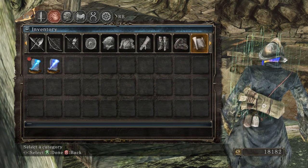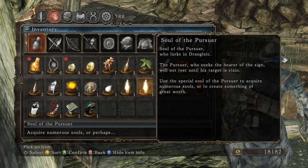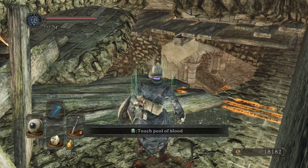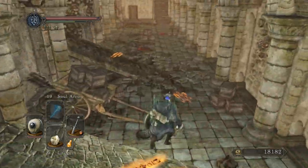We need to read the Soul of the Pursuer. Soul of the Pursuer who lurks in Drangleic — the Pursuer who seeks the bearer of the sign, which is us in this case, will not rest until his target is slain. He seems to have it out for us for some reason.